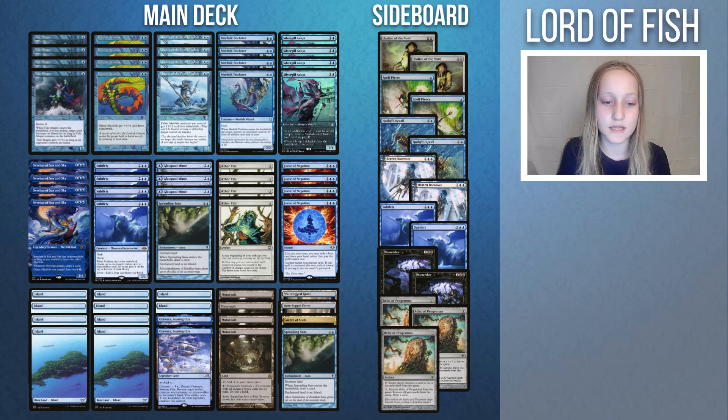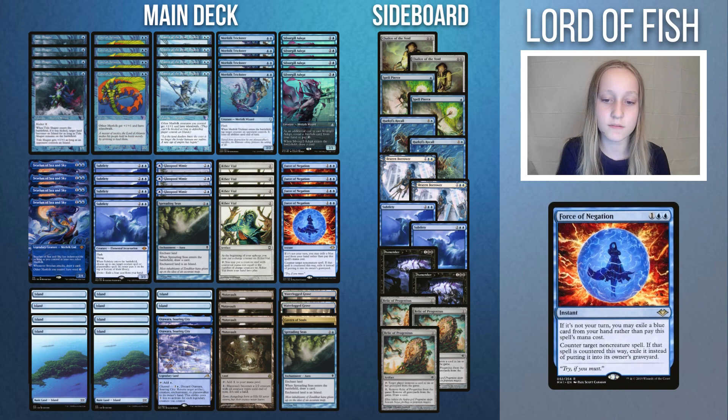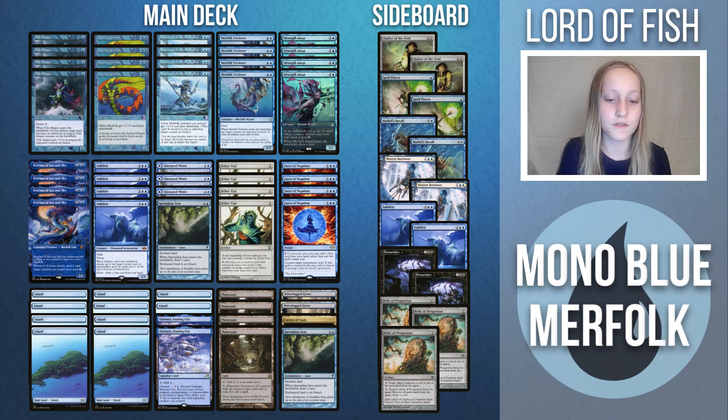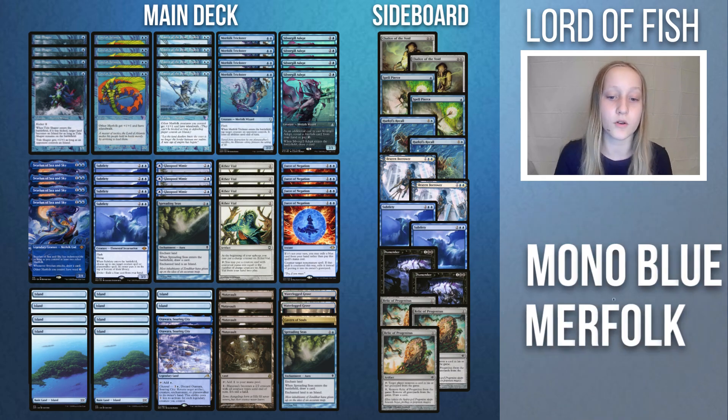Merfolk also has counterspells like Force of Negation, Spell Pierce, and Counterspell. To say the least, Mono Blue Merfolk has plenty of interaction, which is necessary to compete with the metagame. This is definitely a list to keep in mind as we dive into other variations of Modern Merfolk.